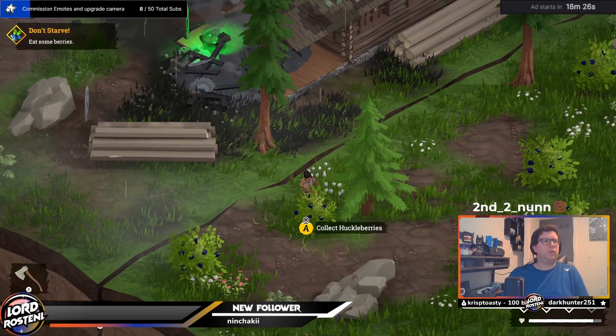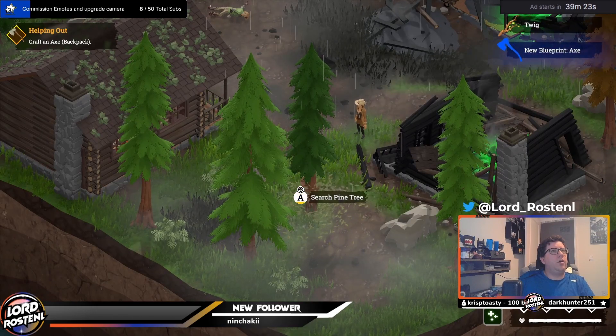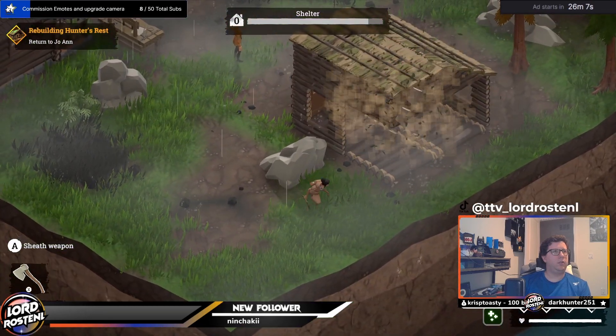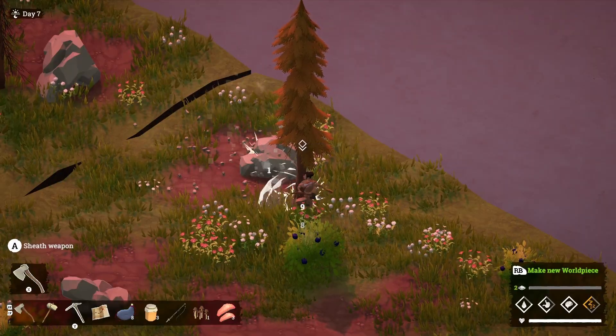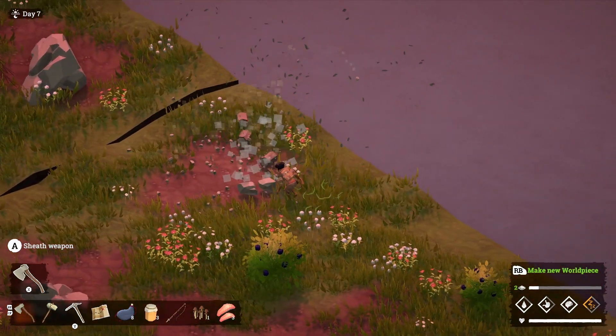One of my favorite things about survival games is resource collecting, and this game is chock full of it. From simply picking twigs off a tree to completely chopping the tree down, to mining rocks and minerals, there are plenty of resources to collect. You can even chop the trees so they fall into the rocks and they do the mining for you. Be sure to work smarter, not harder, when you can.